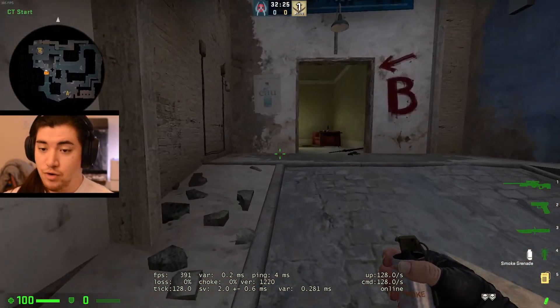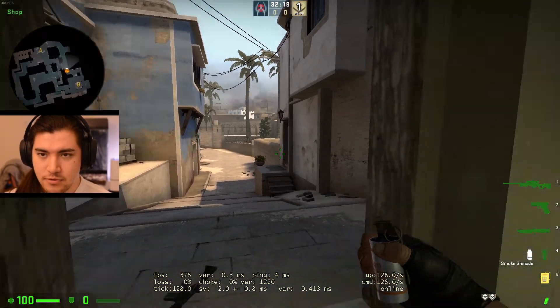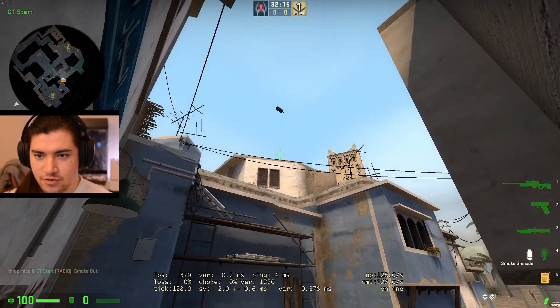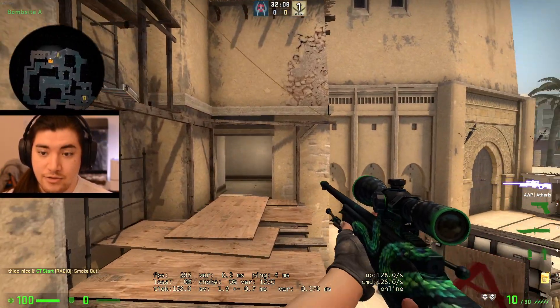Retake smokes on Mirage real fast. For A, this is the easiest one — this is a palace smoke. Say you're rotating through market: you just jump throw at that corner, it doesn't take any time at all, and it goes into palace. Really easy.